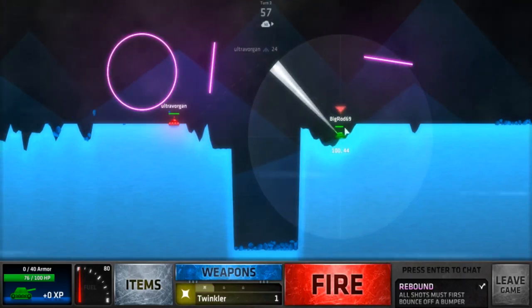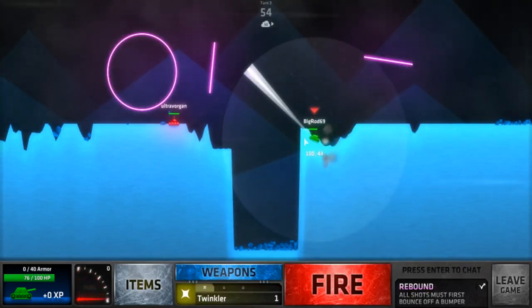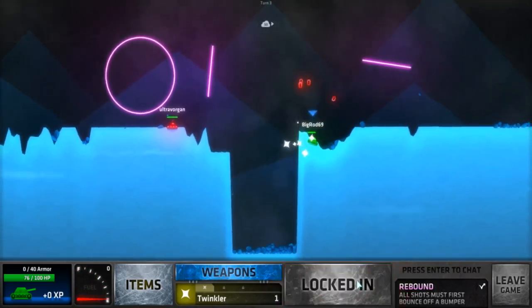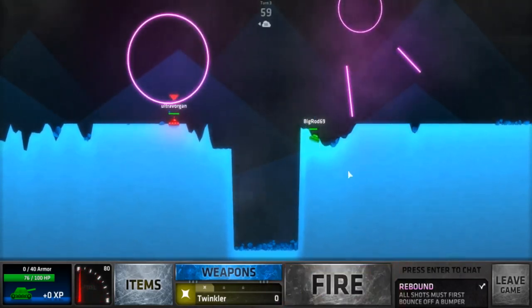You have to do damage to the person — that's how you win. You have HP and armor. I have some armor. By the way, you can't shoot through the ground unless — that's because you don't have your wheels upgraded. I do.